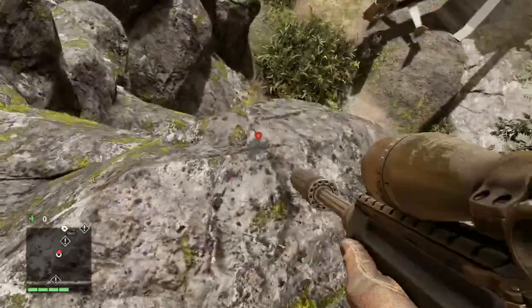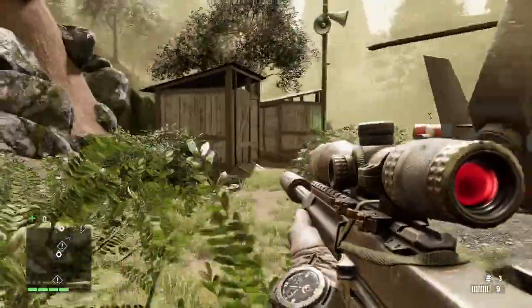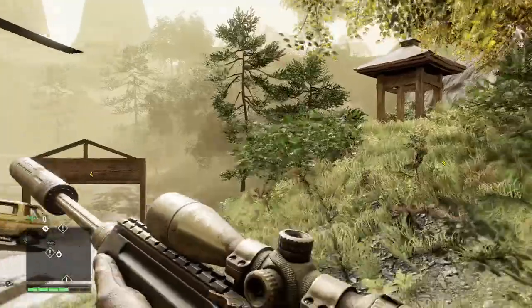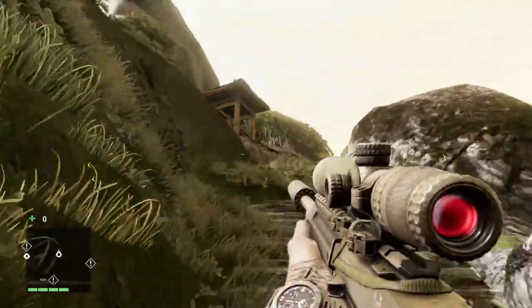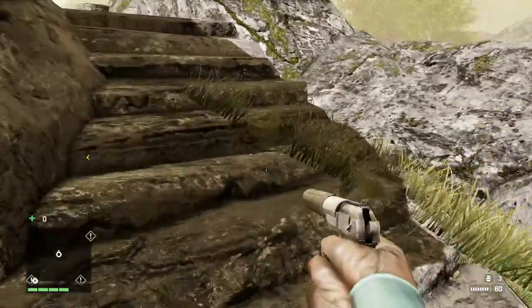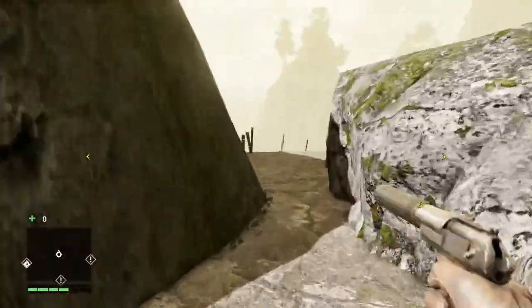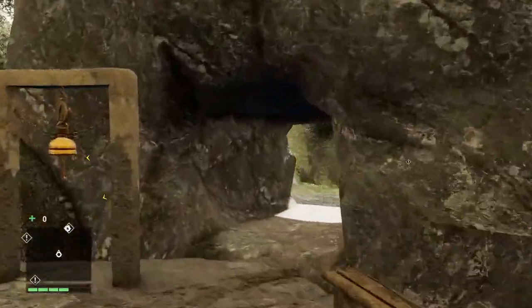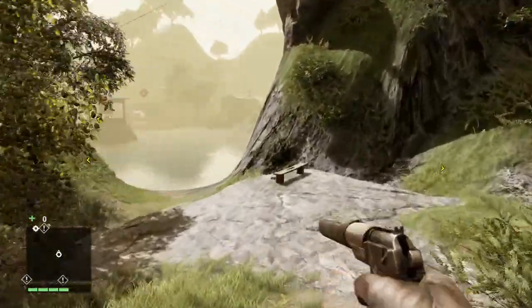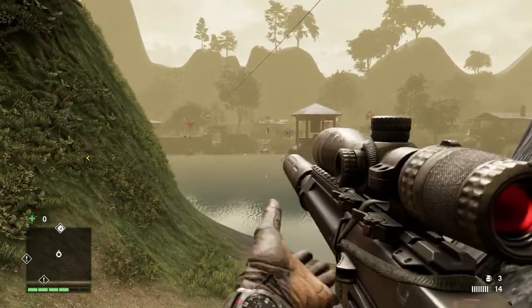This guy is asking for a little bit of a stab. There we go, nice. Now we're down here - we got a helicopter. Let's keep walking. I have to go up there, let's keep following this path. Stealthy. Any guns? Oh yeah, there we are - shotgun.